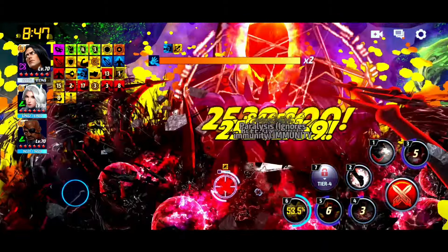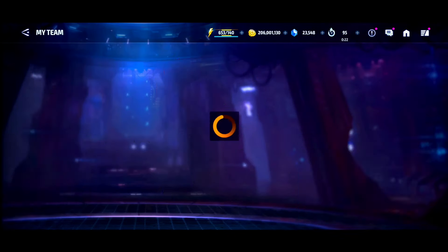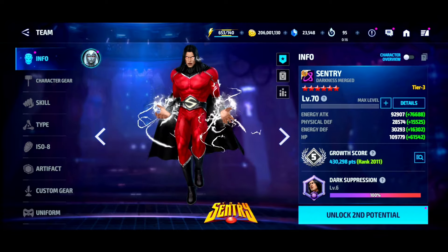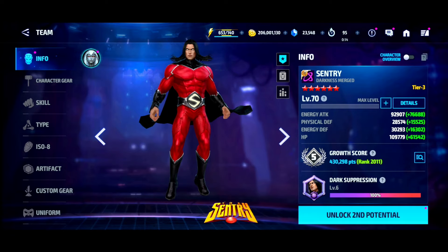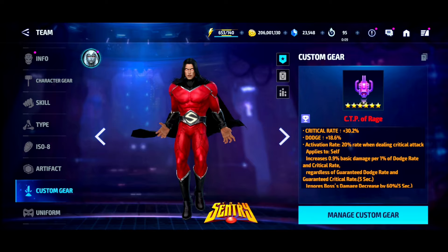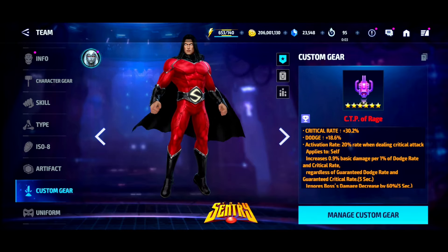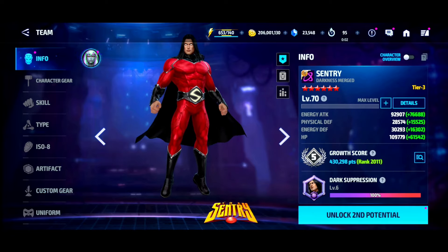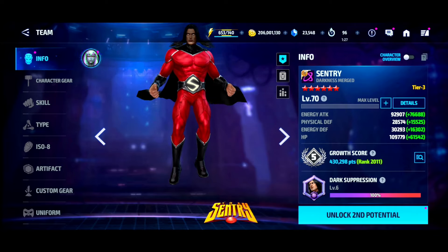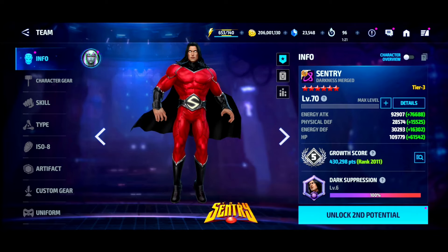130 — looking amazing. So even though he didn't look too good in World Boss, he actually slapped in Giant Boss Raid. We really need a new Giant Boss right. But this is the build for him right now — it's a pretty stacked build. I don't have his artifact and it's just a regular CTP of Rage, so keep that in mind. Now we've got the potential done, so we're gonna get him up to level 80 and then Tier 4 him. Keep an eye out for the next video — I'll show you guys the full cost, the build, our very first native Tier 4. Stay tuned.